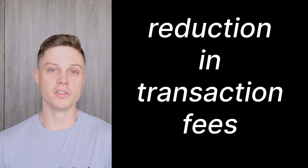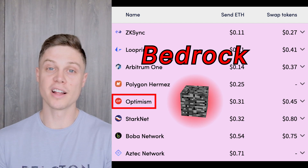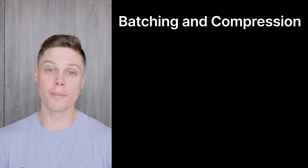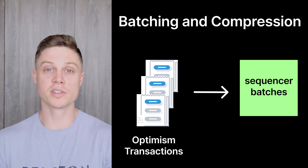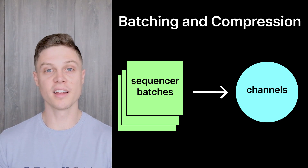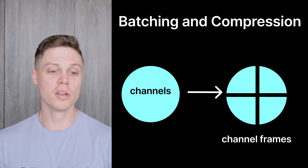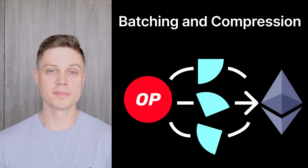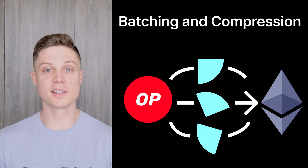The first improvement that's immediately noticeable is a large reduction in transaction fees. The Bedrock upgrade is doing a number of things that should make the fees on Optimism best in class for Layer 2s. They are achieving this by doing a number of creative things around batching and compression. Transactions on Bedrock are batched into groups called sequencer batches. These sequencer batches are further put into groups called channels, which is the data that can actually be compressed and submitted to Ethereum. The channels are submitted using something called channel frames — independent chunks of channel data — and because the ordering of these channel frames is already established, they can be submitted in parallel to Ethereum, which increases overall efficiency.